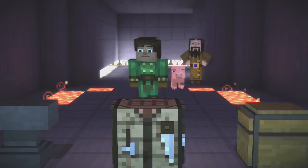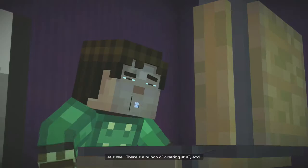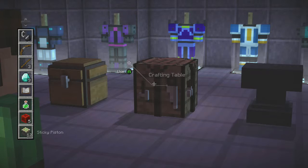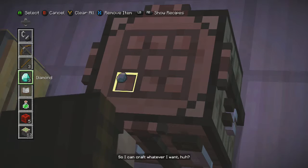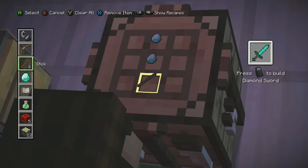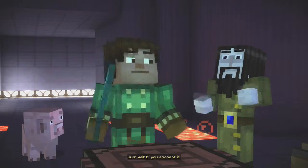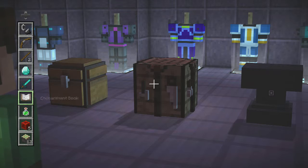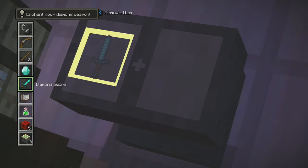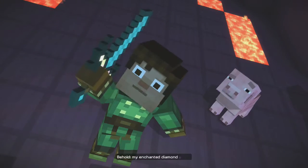Sweet. Let's see what Ivor's going to do. That got intense real quick. Diamond score — yes! So I can make a freaking diamond sword. Let's do this thing. Press right here to build a diamond sword. Awesome — I've never owned a diamond weapon. Just wait till you enchant it. What is this enchantment book for? It doesn't even tell you — it just says enchantment. So that's what it looks like on top. Oh, pretty.